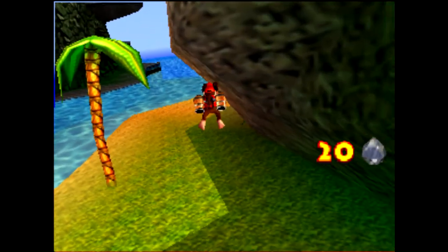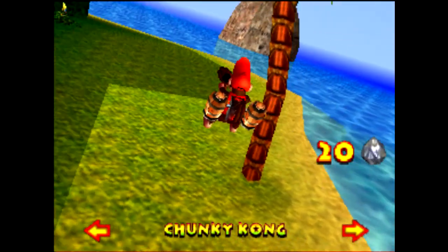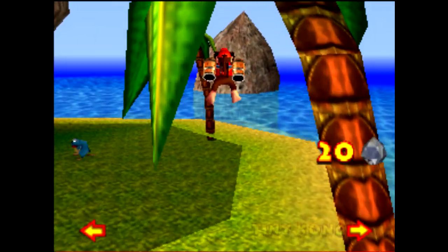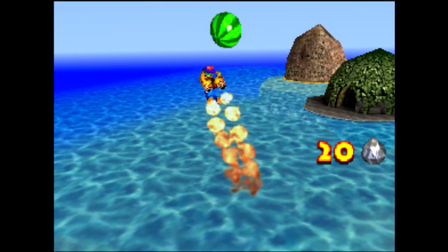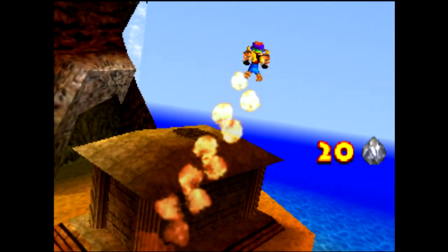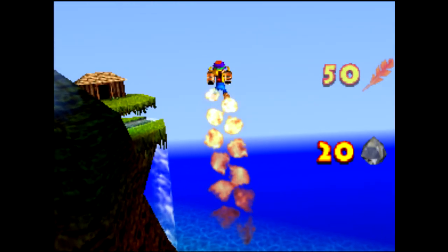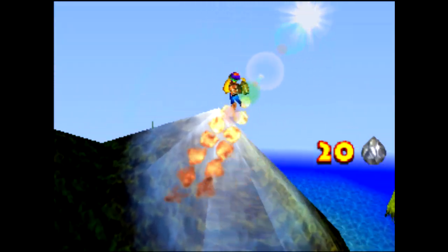Now we go back in range of the tag barrel. We need to be careful not to tag with A or Z, so we spin the barrel periodically to initiate a button press. By tagging at the edge of the range of the tag barrel, we swap Kongs but keep the Rocket Barrel effect. It's important not to do it too close to the barrel because getting kicked out of a tag barrel, even remotely, forces a falling animation that will kill Rocket Barrel and cause you to fall. Notice that the gun is still accessible and shoots feathers while we are Tiny Kong. Now we can go wherever we want with Rocket Barrel as another Kong. Note that I could have selected any Kong from the barrel and it would have been successful.